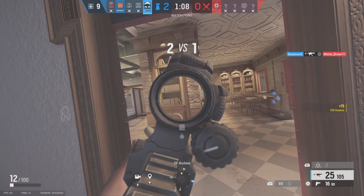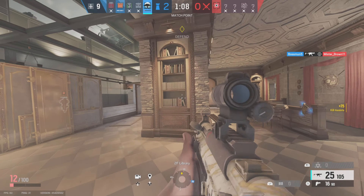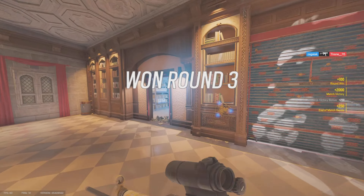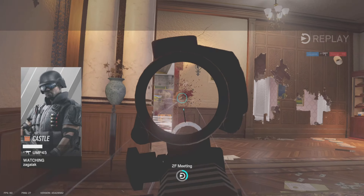I rotate out to help engage the Sledge, which was called by Luke as being downed. Then I move back into objective to prevent the Glaz from moving in. I stay anchoring trying to support Zag, and Zag gets the last kill, helping us win the match.